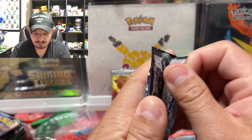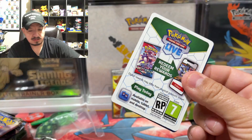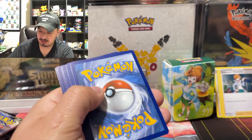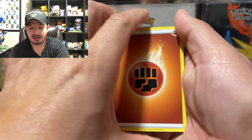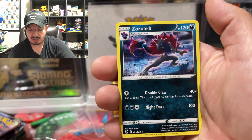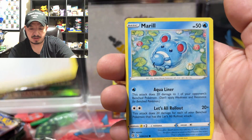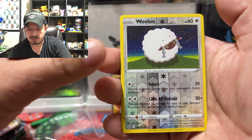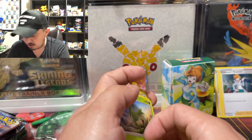All white coat cards. One, two, three, four. The white coat cards nowadays are the old green coat cards. We have a Copperajah, Zoroark Plus, Lilligant, Munna, Meowth, Miror, Heliolisk — reverse holo — Vullaby, and a Meridian rare non-holographic card.